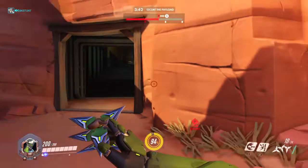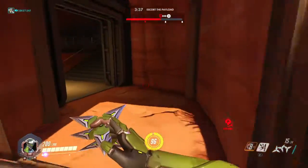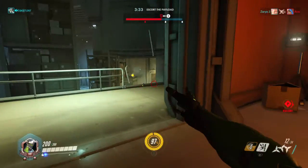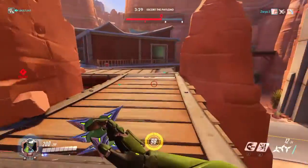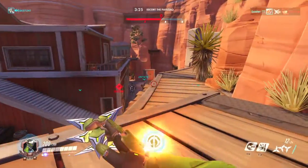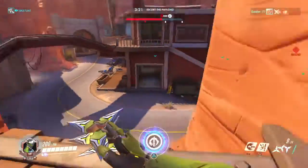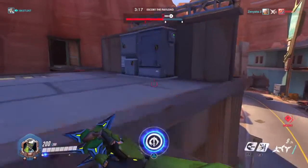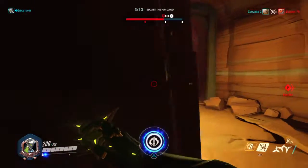Enemies usually never come from the back there — you'll see them come from there or from up here, which is where their spawn point is. You can see them coming out of it right now. This upper walkway you really need to be careful of: heroes like Soldier or Torbjorn being up here, maybe even Widowmakers — it's just a great place to fire down at the enemy.